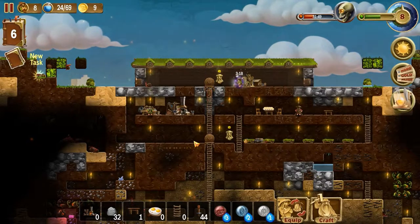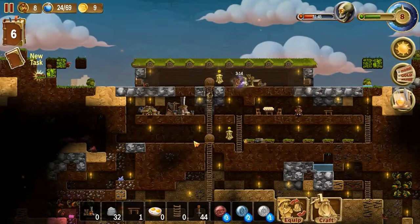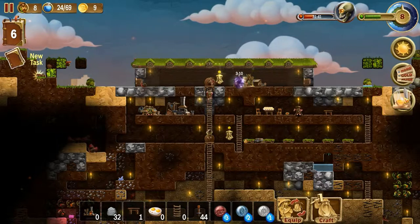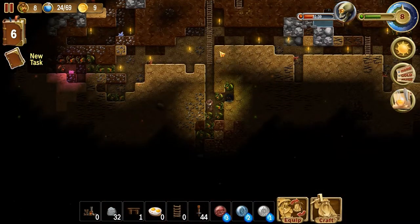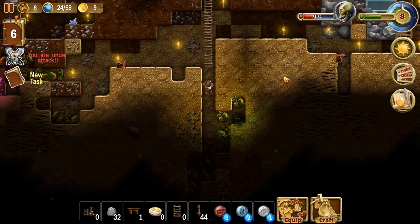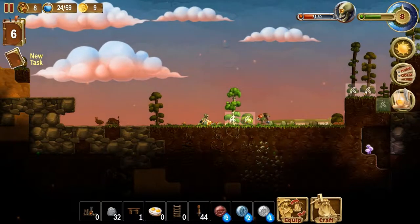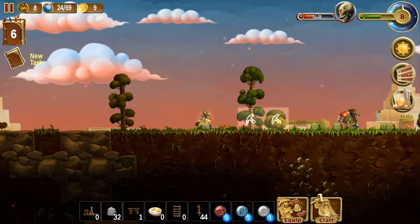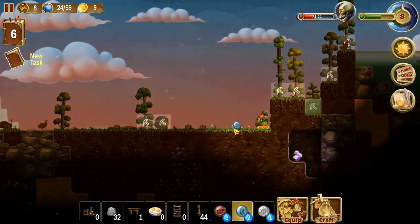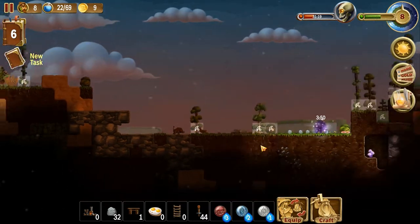Welcome back to Sean Plays Craft the World, episode 8. Today we're continuing to get more technology, dig down to get some new ore. We need some more coal. We're already under attack by a skeleton — he's dead already. Our guys are pretty strong right now with their metal weapons.